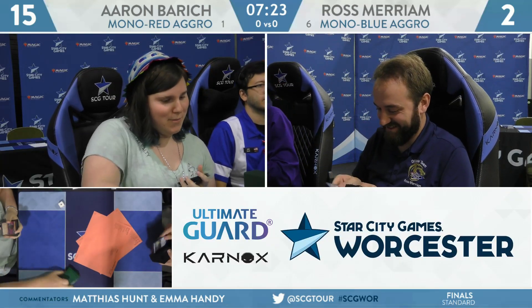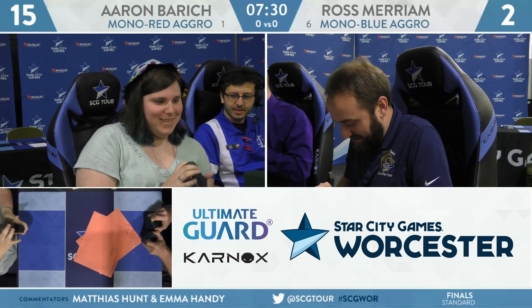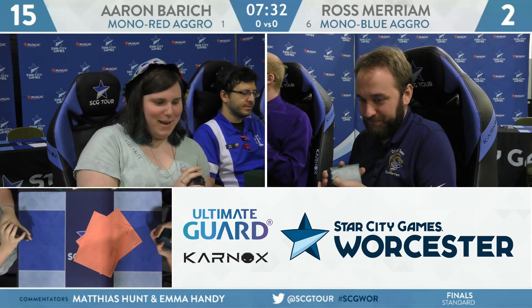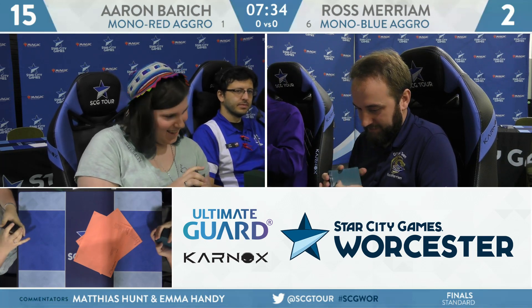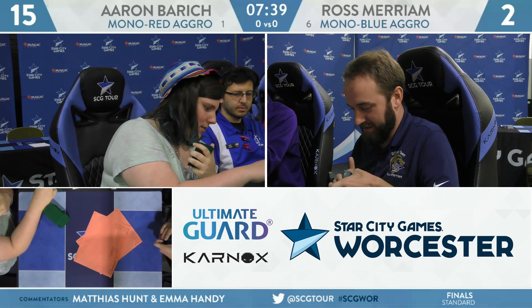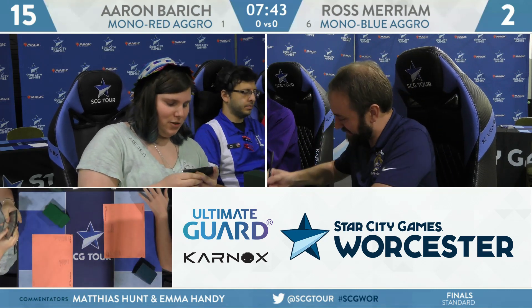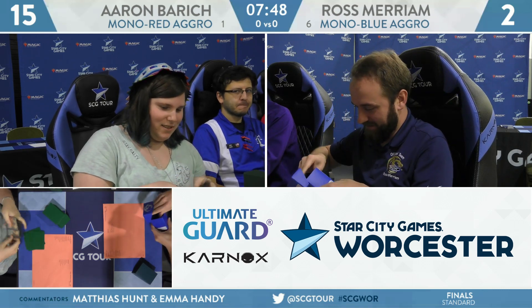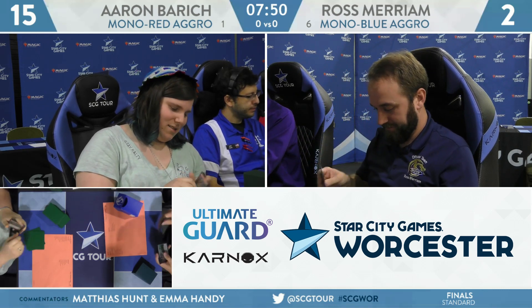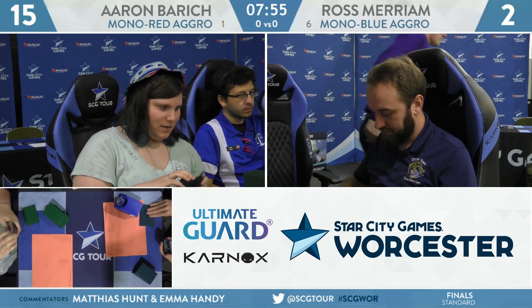That's pretty close to what we expected, even though Experimental Frenzy did some work. That's Mono Red on the play, Mono Blue on a Mulligan, and drew the cards that Baric wanted to see in the matchup. Ember Hauler is just a house here. Aaron said she thought being on the play, Game 1 she's a really heavy favorite. She said Games 2 and 3 she thinks she's even, maybe even slightly unfavorable. But then again, Ross has to win twice.